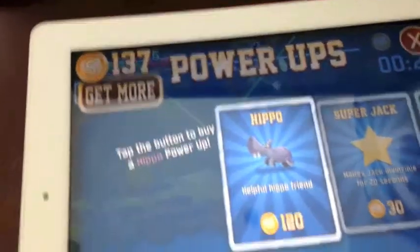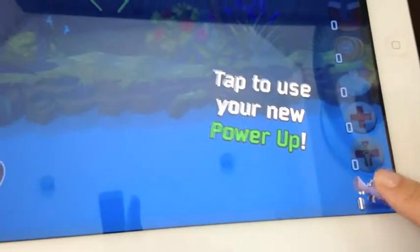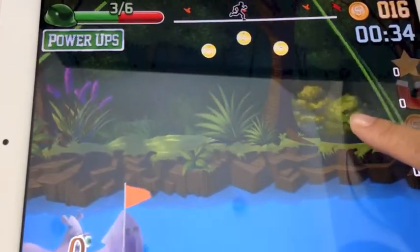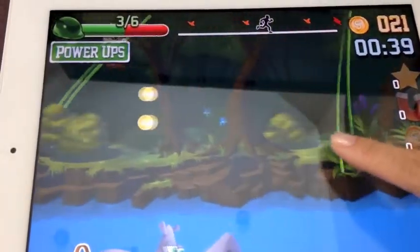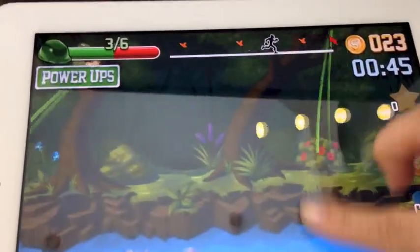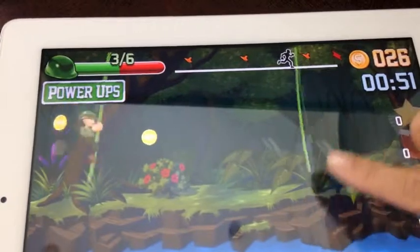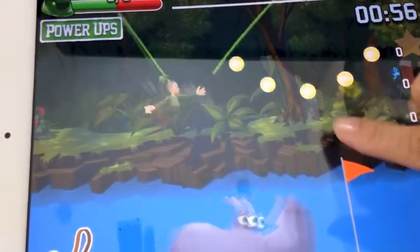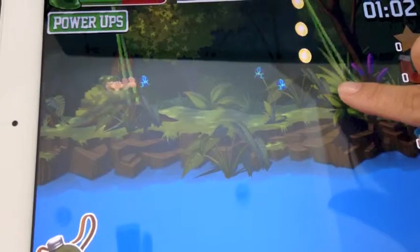Alright, so some power-ups you can try. This hippo is pretty cool because when you use it you can sort of miss and bounce off the hippo. Well, no more hippo after the checkpoint, so you've got to make sure you land these.